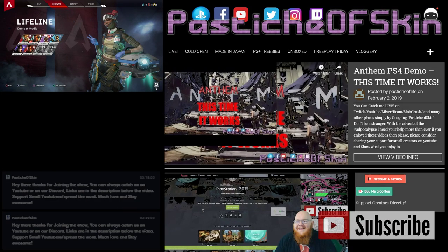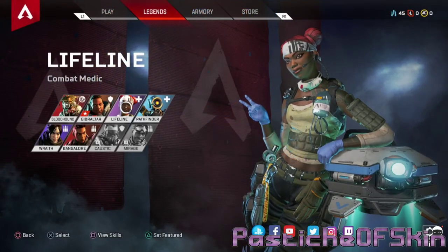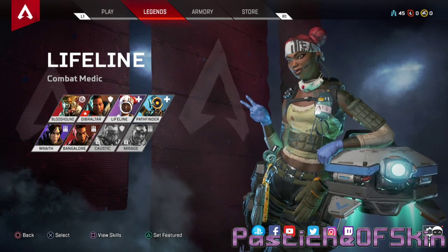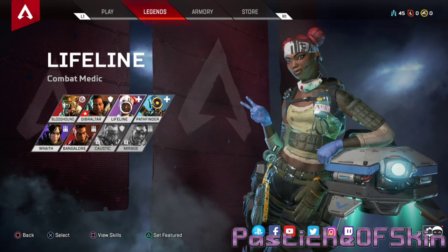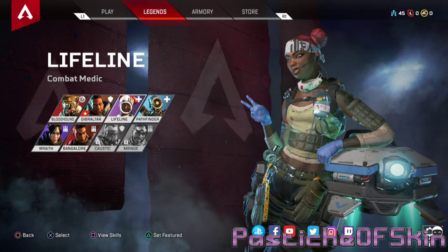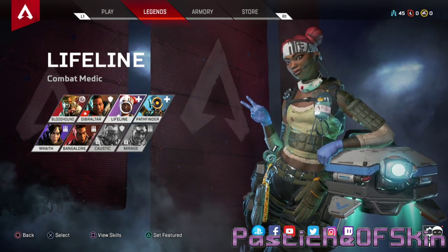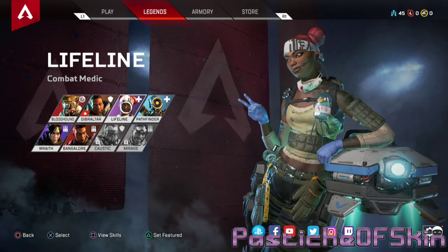Hello there ladies and gentlemen, welcome to another episode here on Passage of Skin. Thank you very much for joining us today. We're going to be checking out Apex Legends, going through each of the characters, looking at their skins, quote lines, character cards, and essentially getting to know the characters a little bit more — seeing what kind of lore is given out by the stuff you can unlock, and what skills they have.